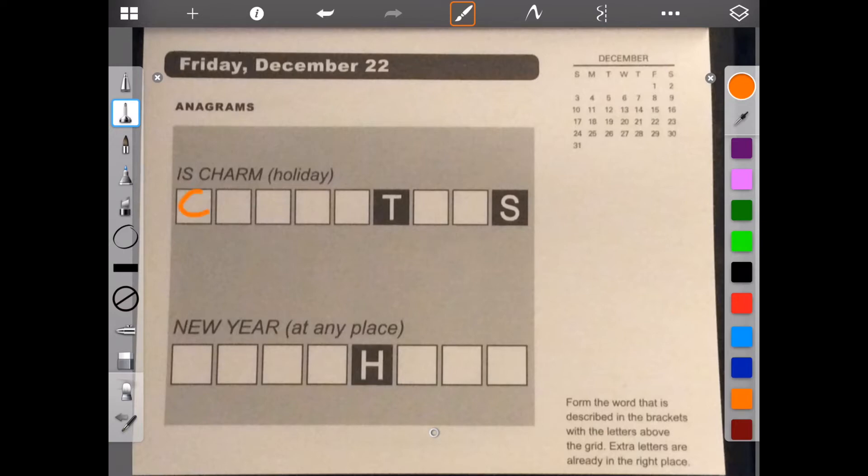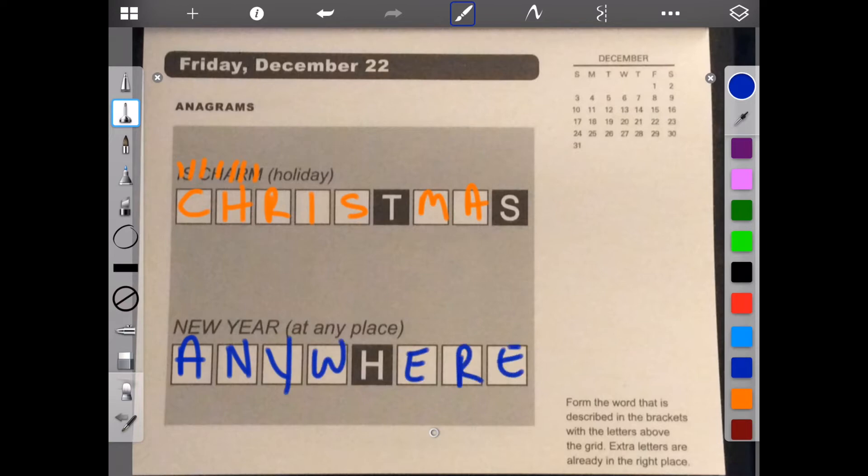Let's see: C, H, R, I, S, M, A. C, H, R, I, S, M, A. Okay. And new year at any place — using new year. Anywhere? Do I have a W? Let's see: A, N, Y, W, E, R, E. A, N, Y, W, E, R, E. Excellent.